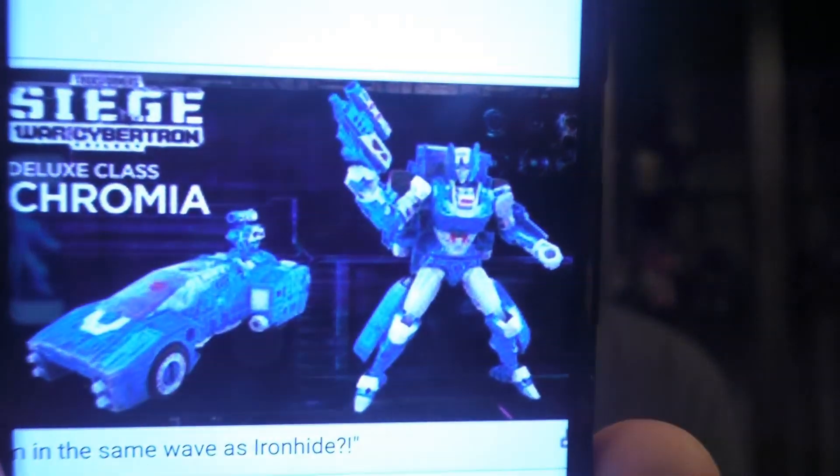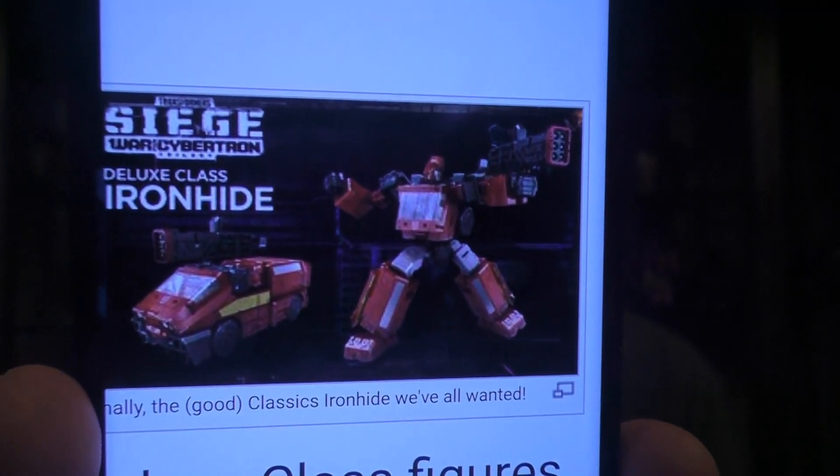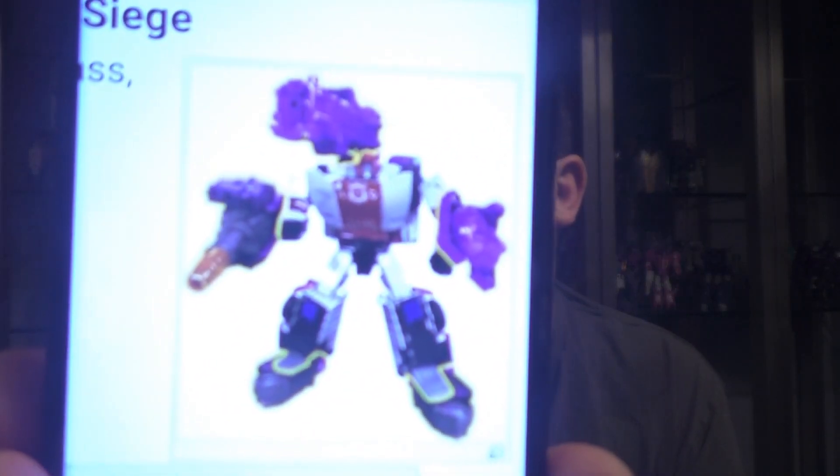Chroma is actually a retool of one of the Power of the Primes figures. Ironhide — I'd prefer him to be a little bigger than Deluxe, but if Optimus is a Voyager I don't want Ironhide to also be a Voyager, so I think it's about the right scale and he looks good. Red Alert is pretty much just a straight repaint of Sideswipe.